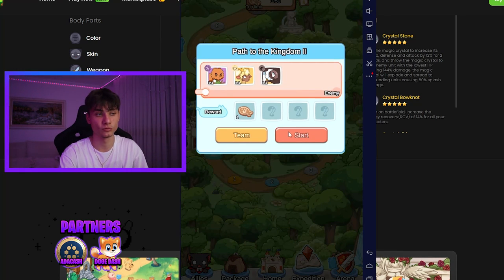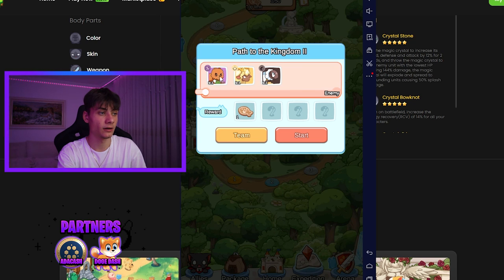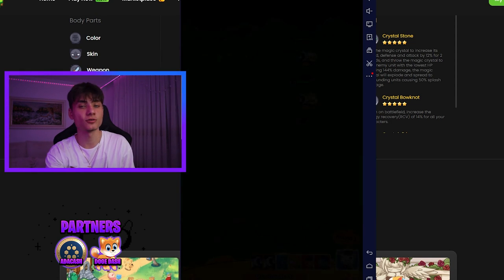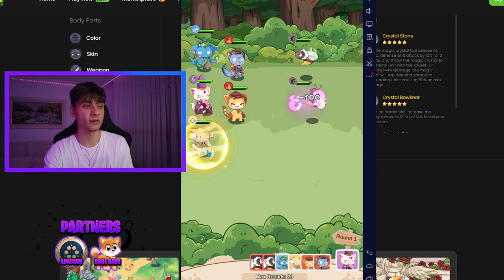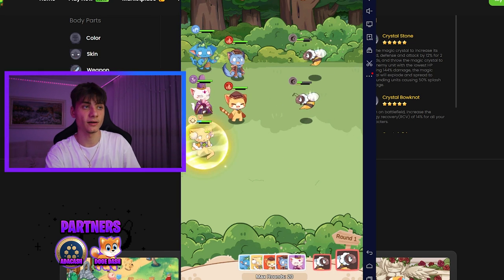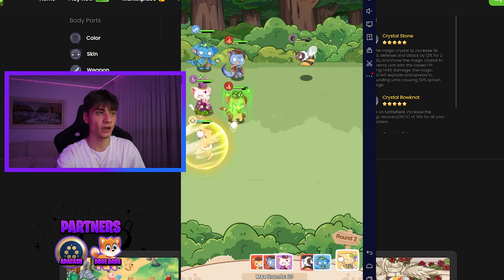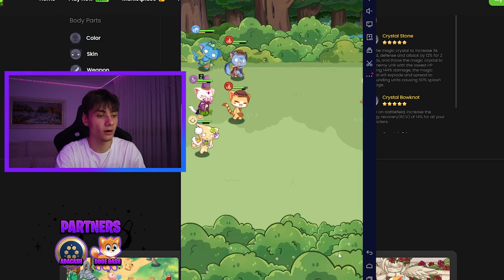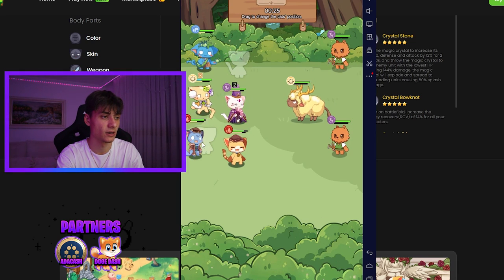Clicking on expedition - I've already completed the first level so we're moving to Kingdom 2. We have the enemies listed and click start. At the top we have the energy bar - I have 20 energy total, so I can play around 20 times depending on energy cost per battle. I had 19 out of 20. We have max rounds, two waves, and a turn order showing whose ability goes next.